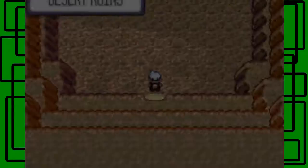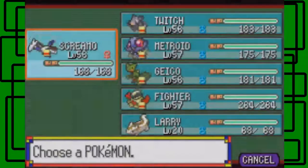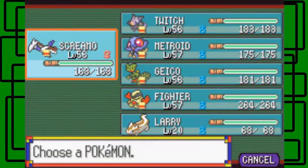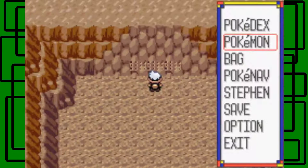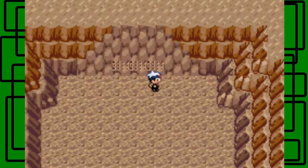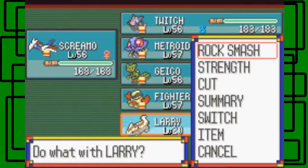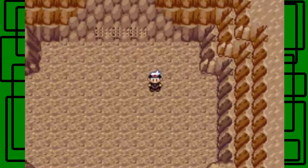Here's Regirock right here. So to solve this puzzle, you'll need Strength, so that's why I have Wailord — I got him off-screen from the PC. I put Smokey my Torkoal in the PC, but you need Strength in this puzzle. So if you read this prayer right here, it basically says: go right 1, 2, and then down 1, 2, and then use Strength. That's all you have to do to open this little ruins up, because Regirock is sealed behind that wall.